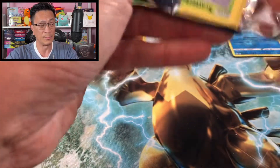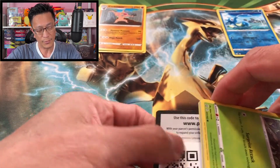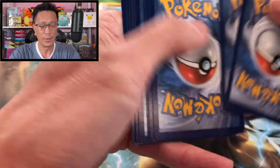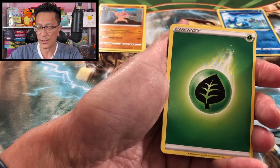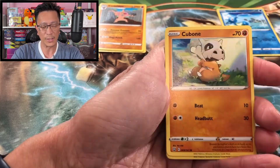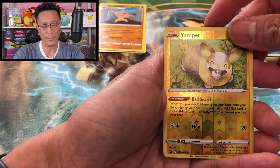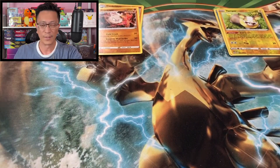Battle Styles kind of reminds me of Steam Siege — pretty rough pulls from this set. But here we go, just having fun opening Pokémon cards. Leap energy, Klinkang, Durant, Camping Gear, Scatterbug, Cubone, Murkrow, Tepig on edge, Yamper reverse holographic. Primeape non-holo.